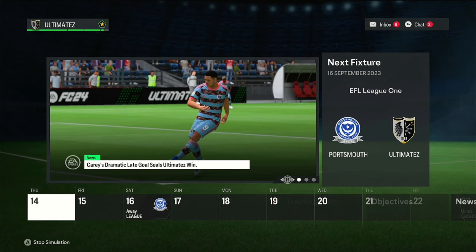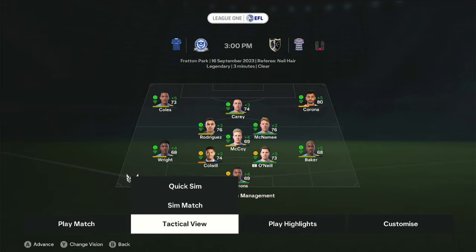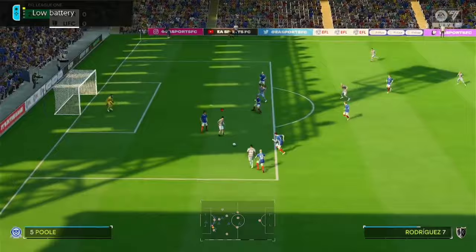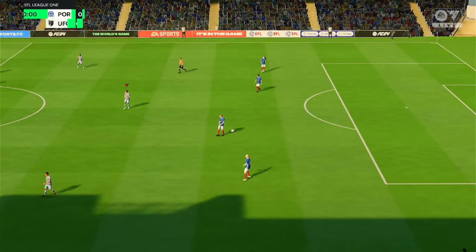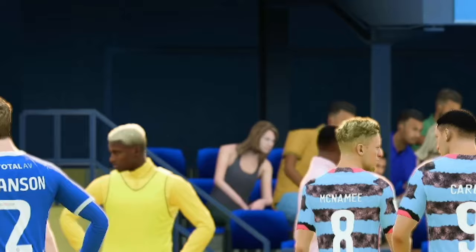The next fixture is Portsmouth in the league. My squad looks really tired, but I'm not paying them to sit on the bench. What a ball from McNamee to Coles — and he's through here. Can he finish? Offside. We end up drawing with Portsmouth. Both sides had their moments over the course of the 90 minutes — probably not the best game.